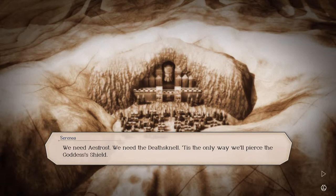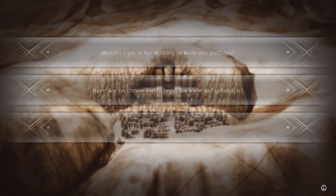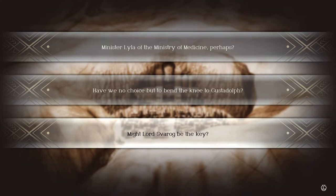'It is the only way we'll pierce the goddess's shield. I hardly relish the thought of asking Gustadolph to come to our aid — he'll no doubt demand the salt crystals in return. Who might help us get our hands on that weapon?' 'Minister Lila of the Ministry of Medicine?' 'No choice but to ally with Esfrost.' 'Might Lord Savrog be the key?' Yeah, absolutely — Savrog is definitely the key. He hates Gustadolph first and foremost, and from that last cutscene he was hinting that he's going to use the Death Knell on Gustadolph himself. Savrog is definitely going to be the key.